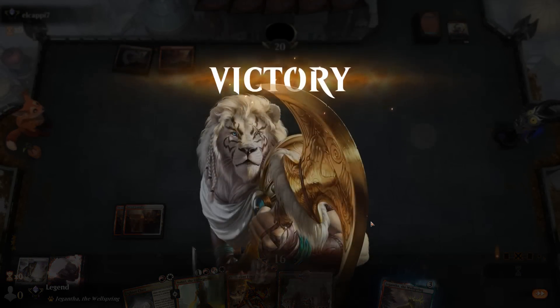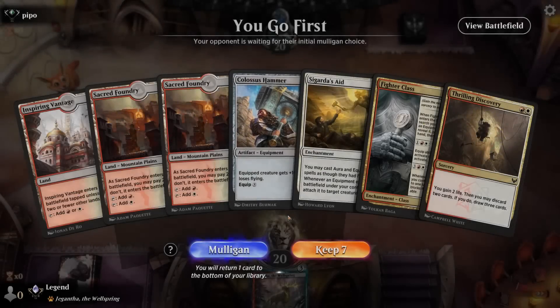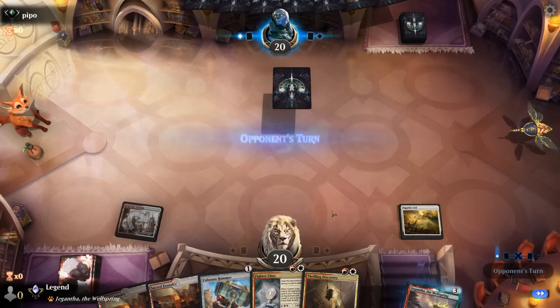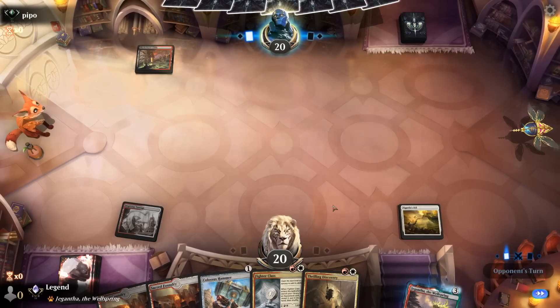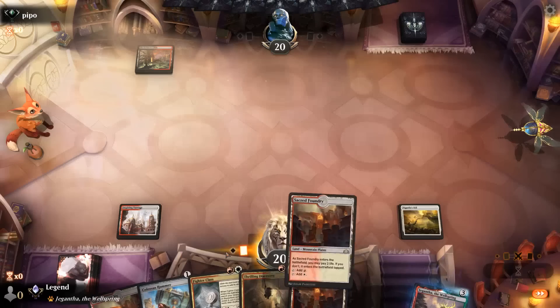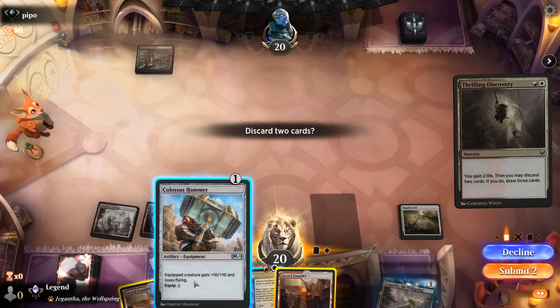Game 2. We're on the play and our hand is just missing a creature to equip Colossus Hammer, but we have a Discovery to help find one — definitely a keep. Turn 1 Sigarda's Aid, turn 2 Discovery discarding lands. Opponent is red-black, so I'm now in favor of discarding both lands since we may need Fighter Class redundancy if they make me discard a Hammer somehow.